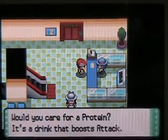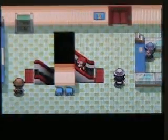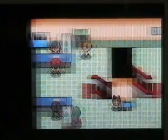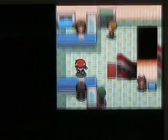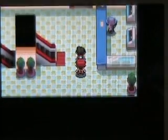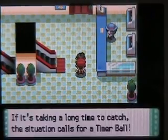You can buy stuff that raises your stats, and that lady will give you advice if you need it. You can grab some TMs here as well as on the floor below. You can also buy accessories for your base in the underground area, if you've been doing the underground base building.